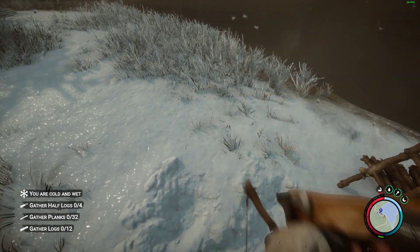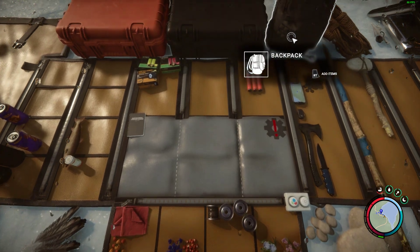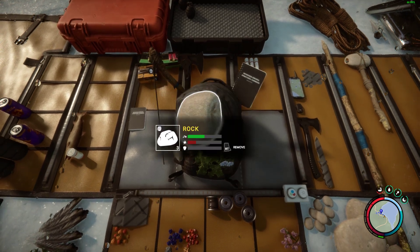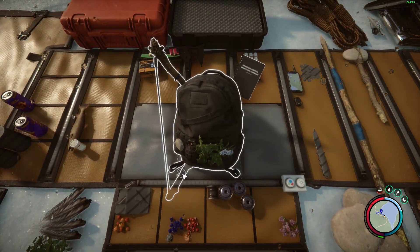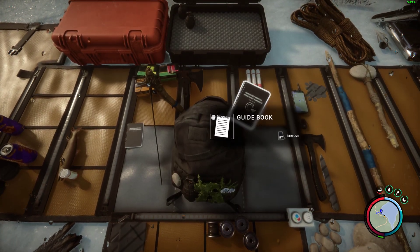All you do is go into your inventory and go to your backpack, which is up here, and click on RT. Then you just want to remove some items — like I don't really want a rock in my backpack.